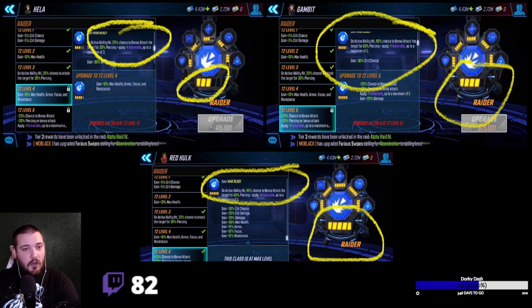When you upgrade from level 4 to 5, that's when you're getting the level 4 boost — the max health, armor, focus, and resistance. We've done some testing and the damage doesn't seem different from level 3 to 4 on your Raider, so I'm not sure if this is just visual or an actual live bug where you're getting level 5 benefits from a level 4 upgrade. I'm going to shoot this to the developers and get a statement.